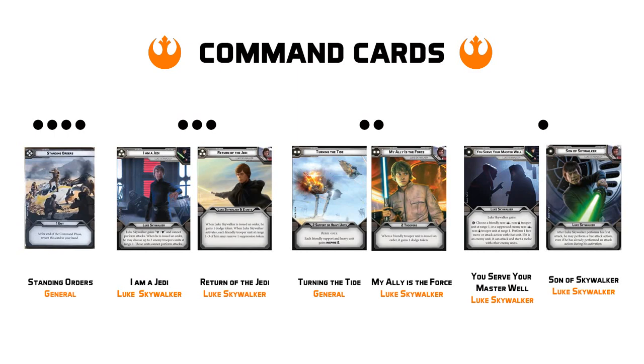Next up we are going to have Luke's two pip, My Ally is the Force. And while this is a pretty meh card, it is one that you can issue to Luke Skywalker and give him more dodge tokens to keep him alive. And I really could see you playing this on a later turn, when Luke Skywalker and one other squad are just trying to stay in the fight, as it is very nice for a Jedi to be able to deflect off the top of the turn.